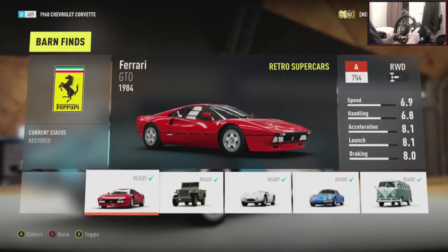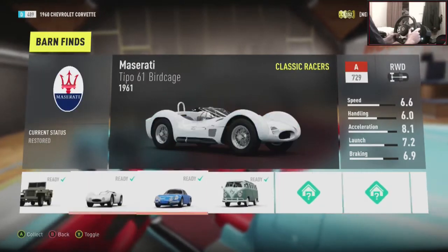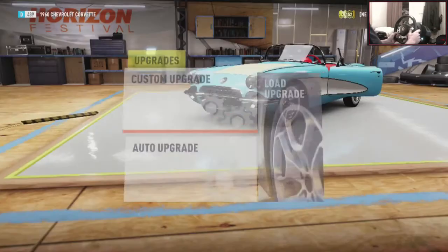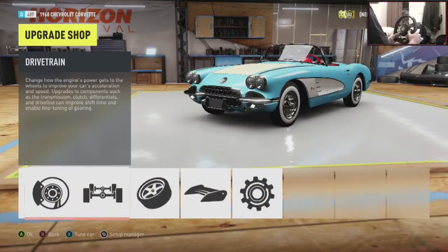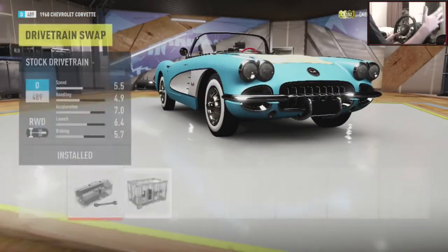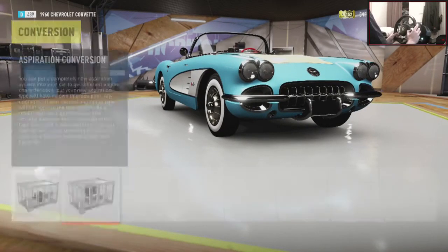I would never have chosen this car at all, so it's already come out pretty random which is good. I've also got some barn finds I could do a build on but to be honest they're a bit rubbish. I don't really do career so there's a lot I need to unlock but I just can't be bothered. Okay, this is already rear wheel drive — let's just check. And yes it is, already rear wheel drive.